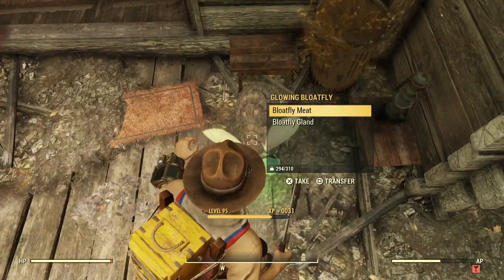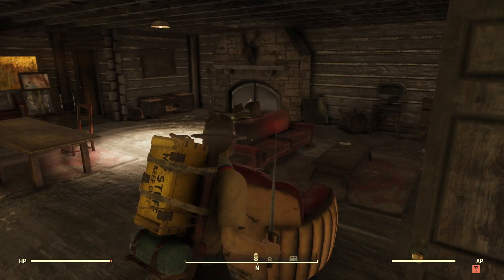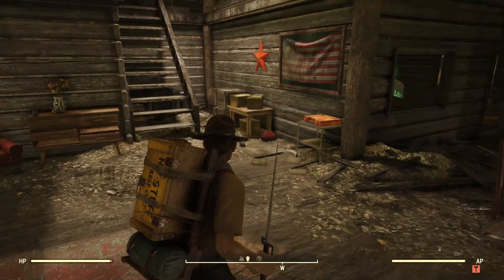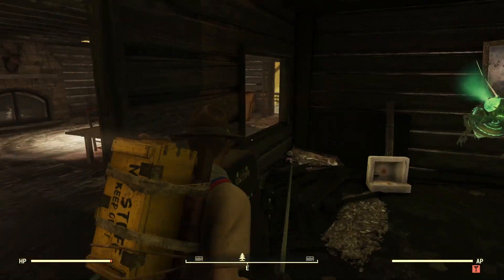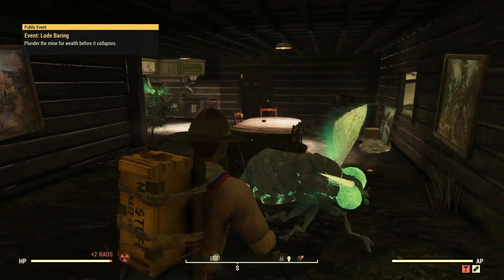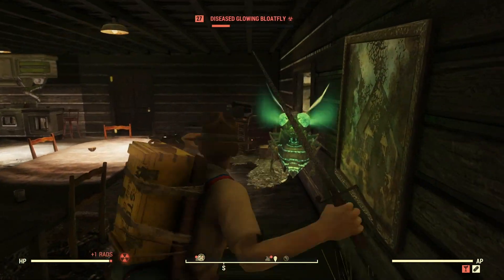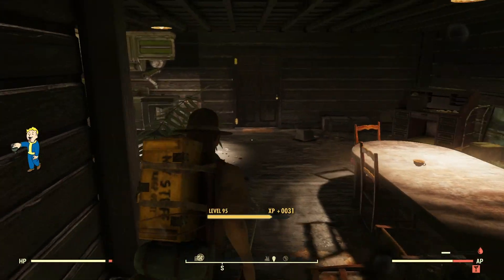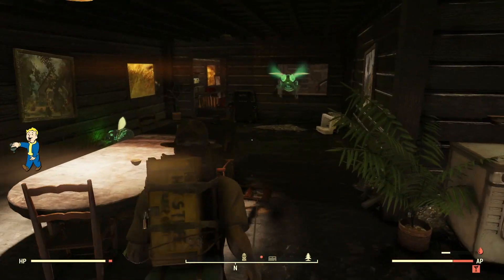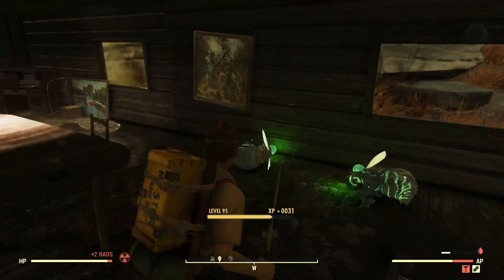And a gland too — nice. Hopefully there's ants in here. Oh, is that — God, he's a big one. Diseased. Another one up there. These weren't the bloat flies I was expecting to find, but I'm happy to take them on. Let's get some water down me — I don't have any water on me at all. That's quite an irritation.